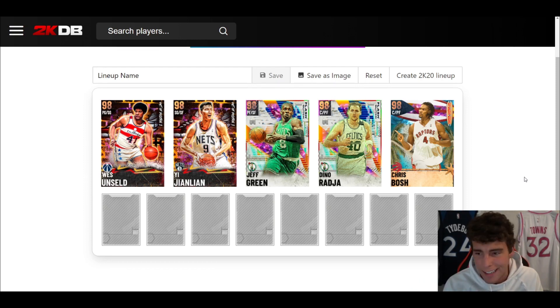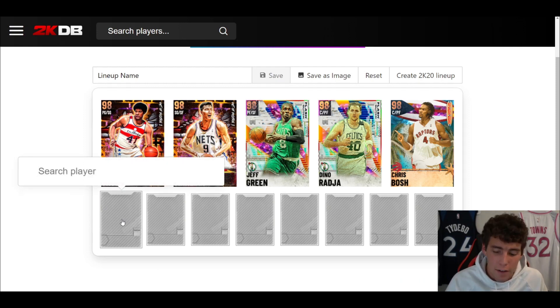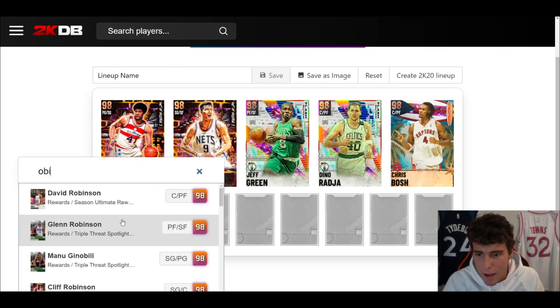Looking at my starting lineup costs: Wes Unseld is 11,000, Yalen is 12,000, Jeff Green is 9,000 — that's 32,000 MT. Dino adds 11,000 bringing it to 43,000, and Chris Bosh is 7,000. So my starting lineup sits right at 50,000 MT, which means we have 50,000 more MT to spend on the bench unit.